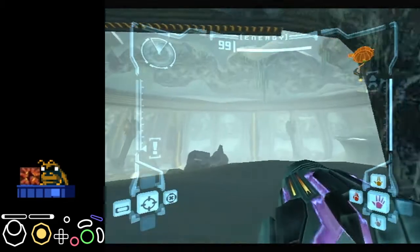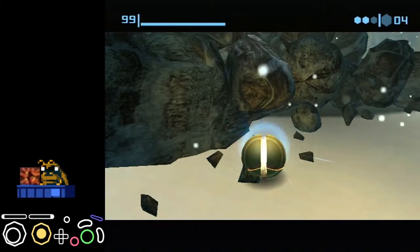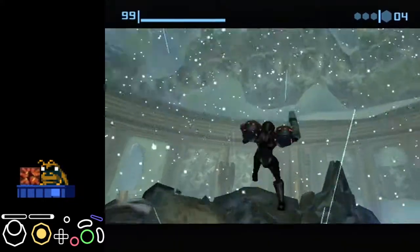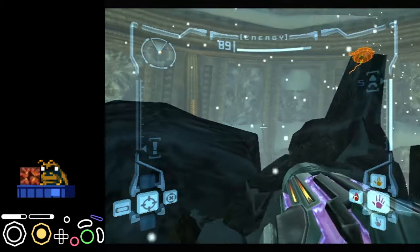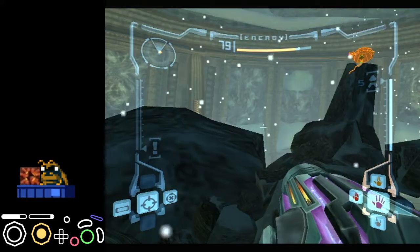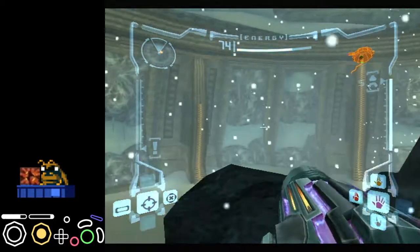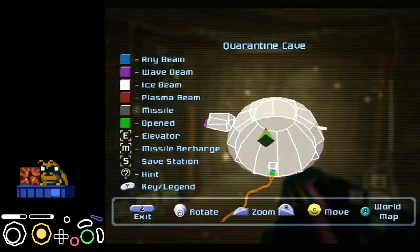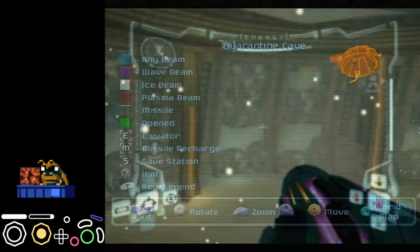Timing between damage boosts is three seconds and one frame — it's 181 frames between knockbacks, if anyone wants to know that. As you can see here, we get an angle lineup by looking at this little crevice here, and we'll get another zoom in on it in a second. Right there. That's the angle lineup you're looking for — you want to be as close to that as you can.